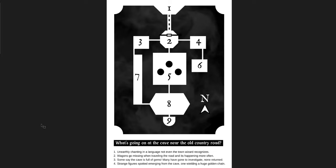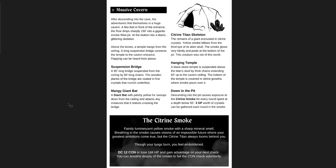Essentially, there's a cave near an old country road you can just drop into a world. Inside the cavern is a really cool visual dungeon — the tone is very consistent. There is a citrine smoke vibe throughout. You go to this massive cavern, and there's a temple hanging from the ceiling by chains — a rock hanging from the ceiling with a temple built atop it. Down on the cavern floor there's a giant titan skeleton with citrine crystals encrusting it and growing out of the smoke floating from its central eye.